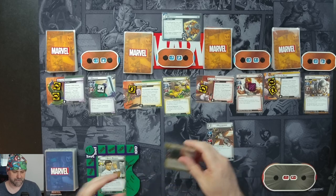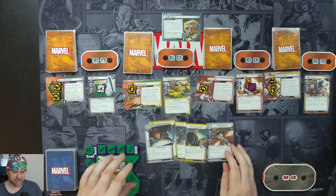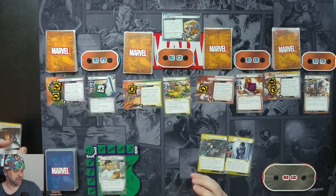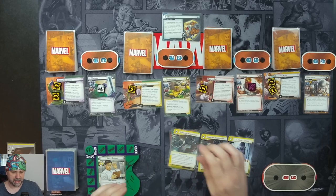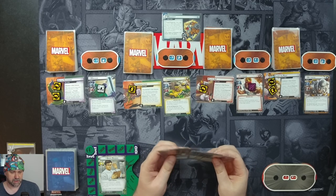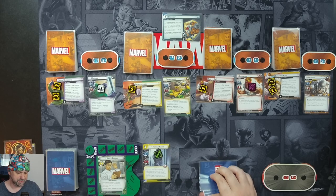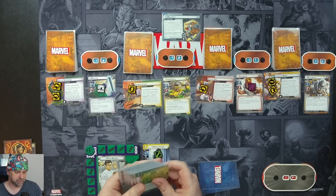Our opening hand has Mockingbird, Agent Coulson, Homeland Intervention, Monica Chang, and Espionage. I'll hold on to Monica Chang and Homeland Intervention and discard those three for our mulligan, drawing three more cards: a Genius, a Crushing Blow, and another Homeland Intervention. I'm going to spend three resources to put Monica Chang into play. After Monica Chang enters play, search your deck and discard pile for a copy of the Surveillance Team support, put it into play, and place one snoop counter on each Surveillance Team you control. So we'll go find a Surveillance Team.